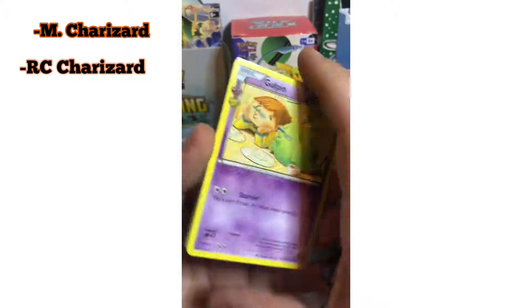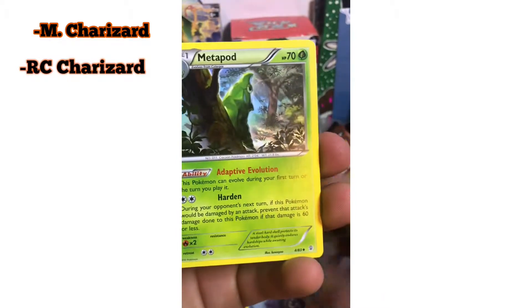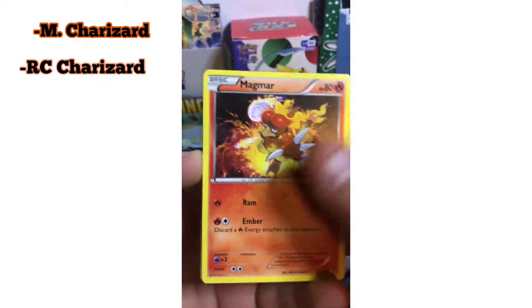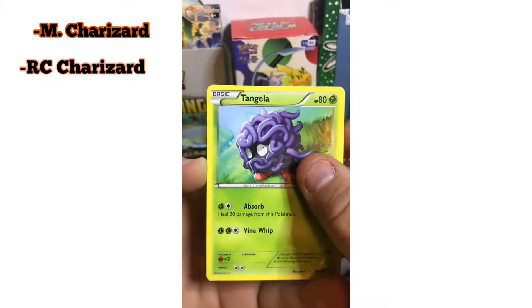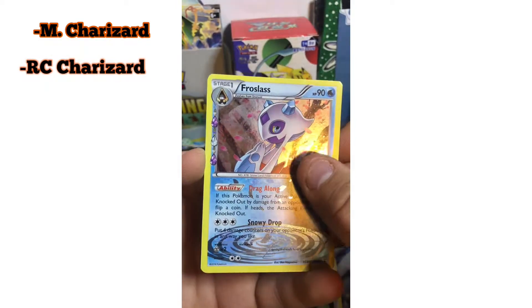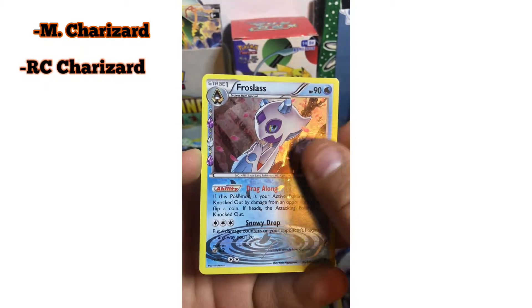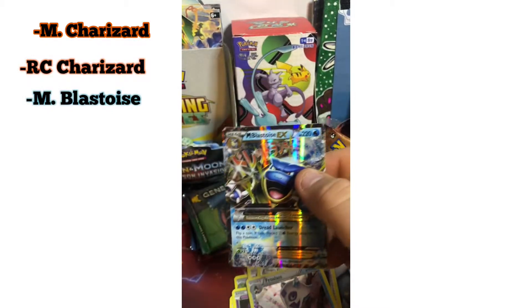Give us a Gulpin! Cloyster, Metapod, Magmar, Gastly, Energy card, Tangela, Team Flare Grunt — another one, I thought this was a Mega Charizard — nope, we got Mega Blastoise joining the party!